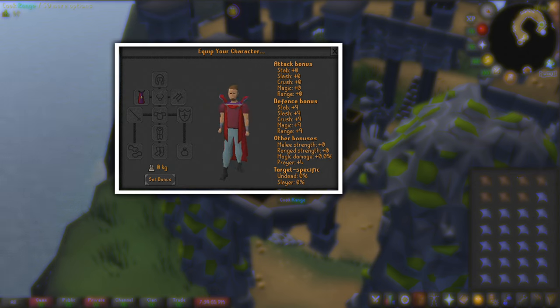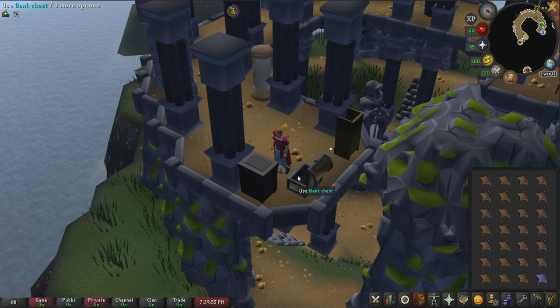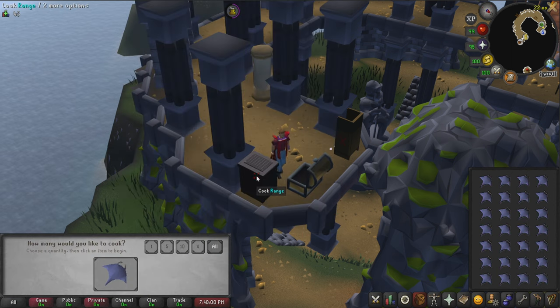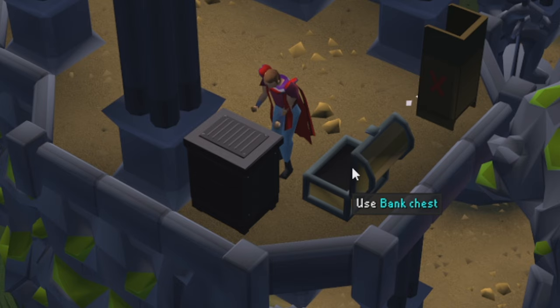Now let's go over some information about this method. Raw manta rays are a fish that can be obtained with a fishing level of 81. They can be caught while playing the Fishing Trawler minigame or the Tempoross miniboss. If the player has level 90 fishing, they can catch manta rays at Fossil Island while doing drift net fishing. These manta rays can be cooked into cooked manta rays with a cooking level of 91, granting the player 216.4 experience. Bear in mind, players may burn a manta ray while cooking, which will result in a burned manta ray.